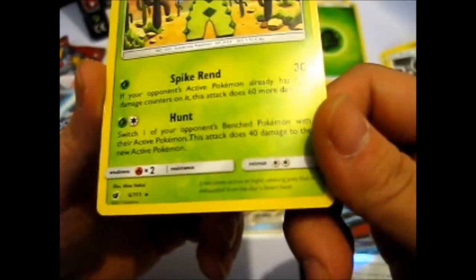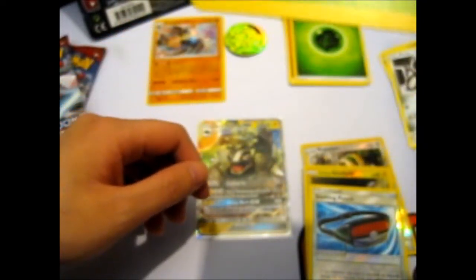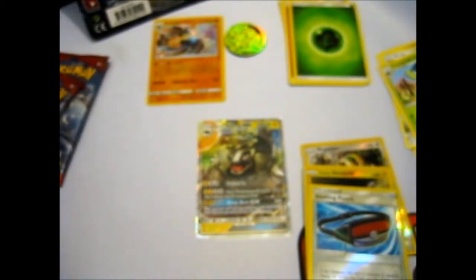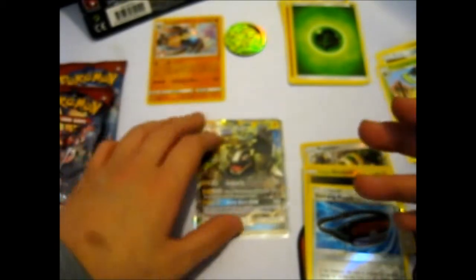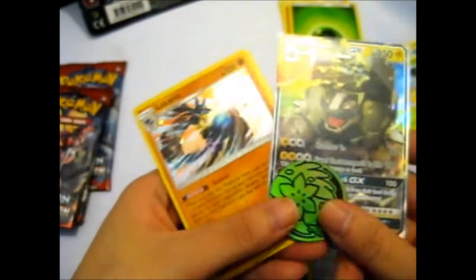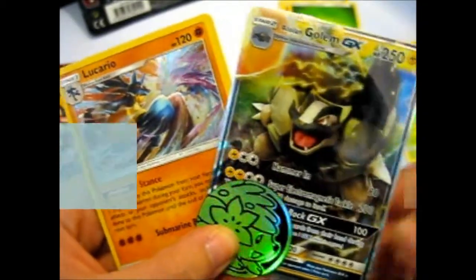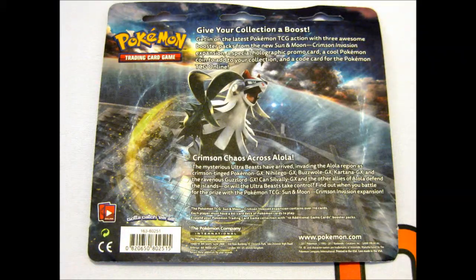So yeah, I never noticed but the set symbol is weird looking. Anyway, that is all three packs in this set. We actually had a good pull — I only got it for the promos because I wasn't expecting anything, and I got it for the coin too. But yeah, that is awesome. I wasn't expecting anything, as I said before. So thank you for watching — the next reformer, over and out.